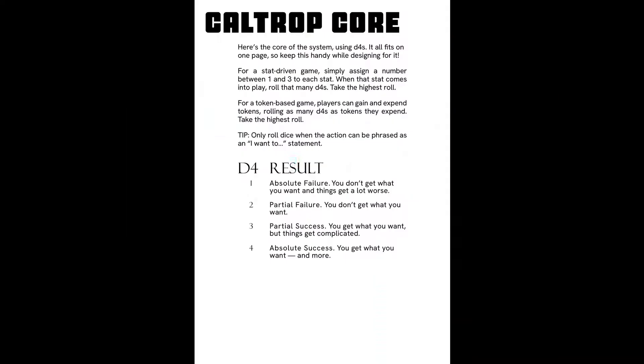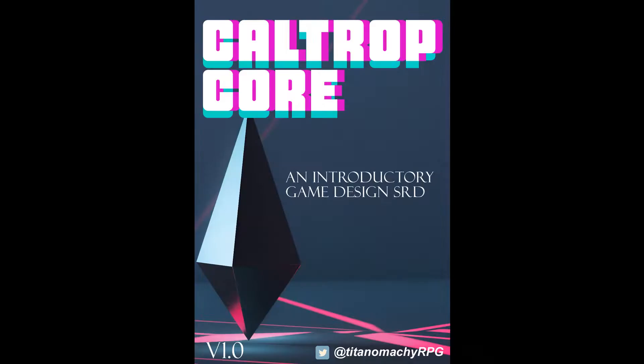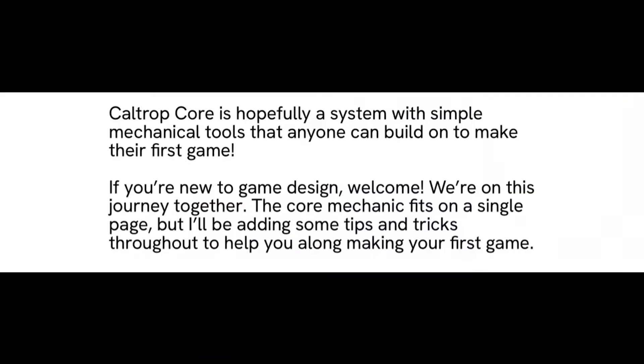The Caltrop Core itself is a straightforward dice pool SRD. Using only four-sided dice, players roll their allotted number and take the highest result. A 1 is an absolute failure, a 2 is a partial failure, a 3 is a partial success, and a 4 is an absolute success. The system's simplicity is in part what makes it so approachable, especially for first-time tabletop designers, and the text of the document makes clear that Caltrop Core is intended for newcomers.